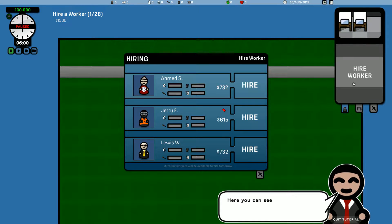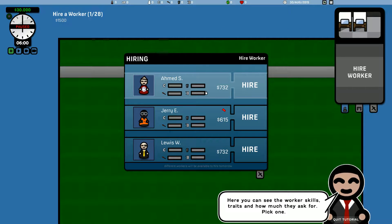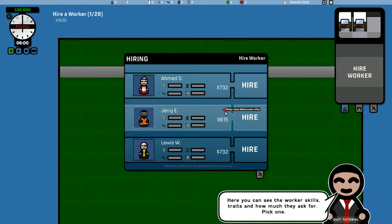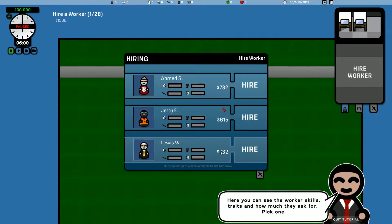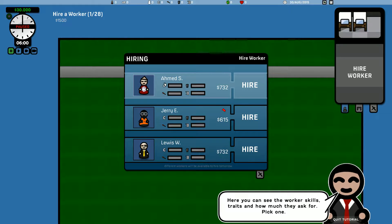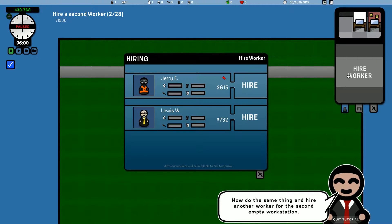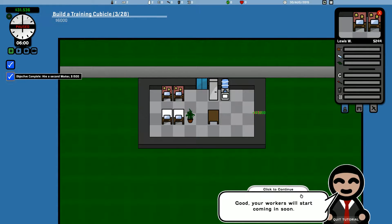Click on an empty workstation. Hire a worker. Here you can see how much the work is going to cost and his traits — 'Thirsty: uses the water cooler often.' So we're going to hire this one. Hire a worker. Hire another worker. Your workers will start coming in soon.